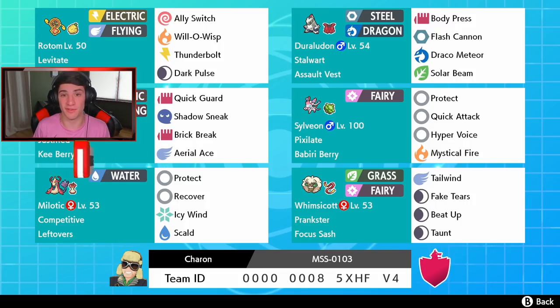As of today it is Season 4 — all Gmax forms are viable, so hopefully we can see some new cool stuff on the ladder. On this team we got ourselves Rotom Fan starting us off with Ally Switch, Will-O-Wisp, Thunderbolt, and Dark Pulse, holding a Sitrus Berry with Levitate. We also have Stalwart Rillaboom with an Assault Vest — normal moveset except he has Solar Beam, which is great in the sun for coverage and Max Overgrowth if we Dynamax him.